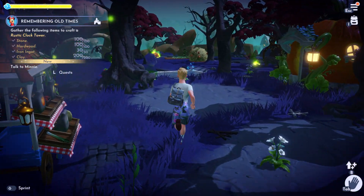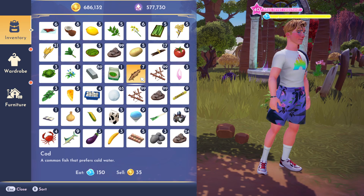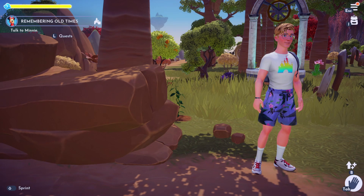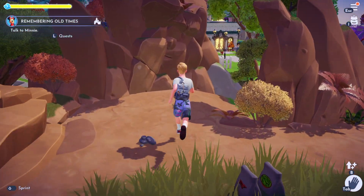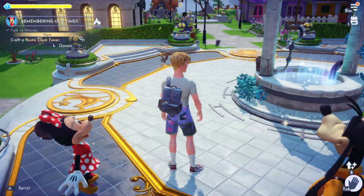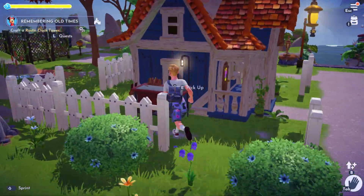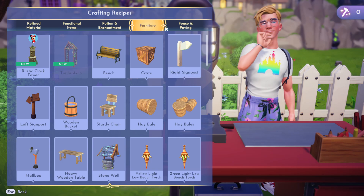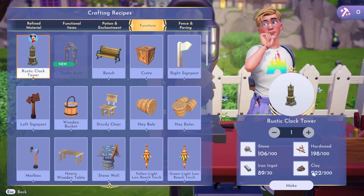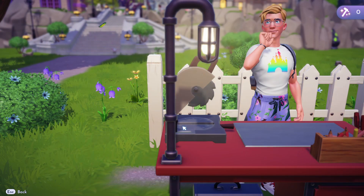Once we have all the ingredients — the 100 stone, 200 clay, 30 iron ingots, and 100 hardwood — we're going to go back and talk to Minnie. She confirms you've got everything and tells you to go craft a rustic clock tower. So we go to the crafting table, find it under furniture, and craft it up: 100 stone, 30 iron ingots, 200 clay, and 100 hardwood. And there we go — we've made a rustic clock tower.